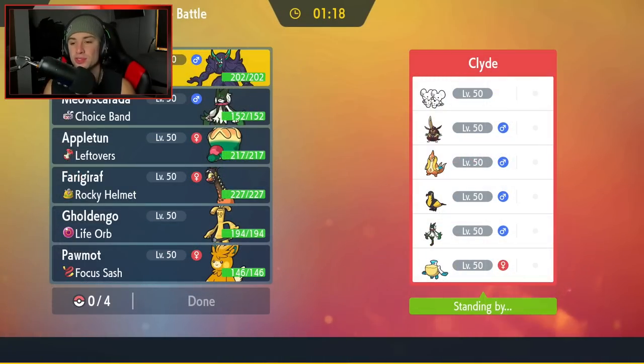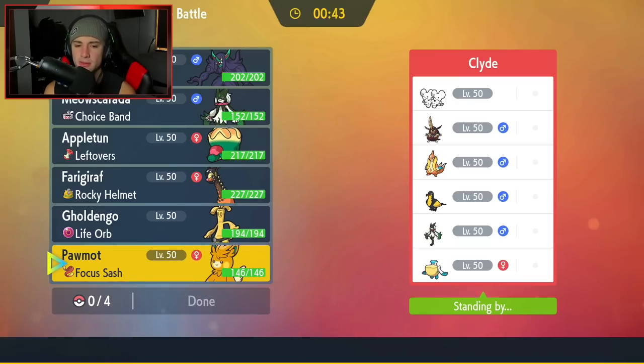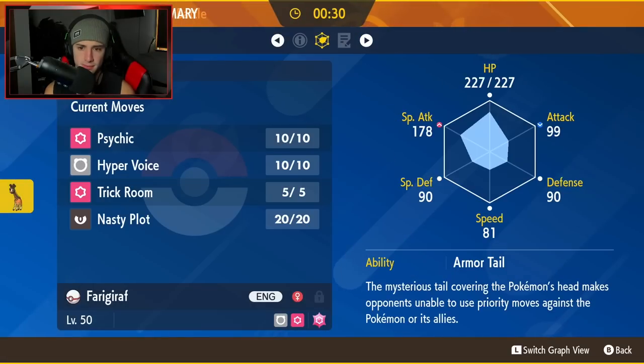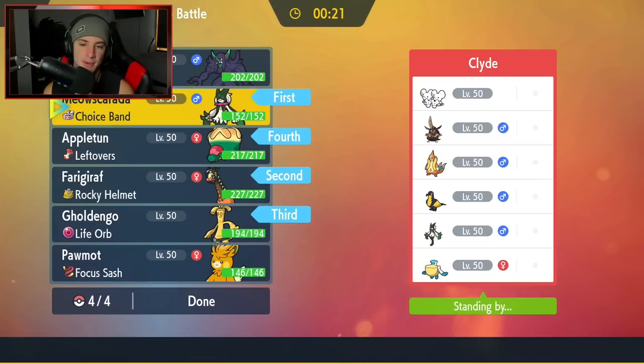First match — going up against a Pelipper and Floatzel Rain team that also features Meoscarata, Kilowattrel, Iron King Gambit, and Maushold. I decide to lead Choice Band Meoscarata and Gholdengo, planning to maybe pop a Trick Room if they go into Tailwind. I want to bring Appletun in the back to showcase the Apple Pie dragon. It's kind of like Ferrothorn from Sword and Shield — bulky, Leech Seed, just so good. But they double lead Flying types, which is terrifying.